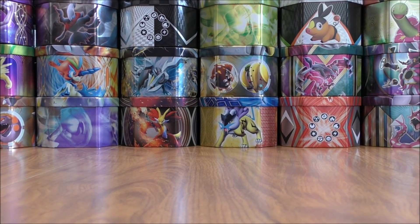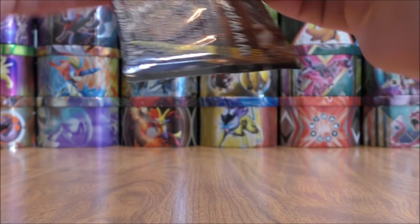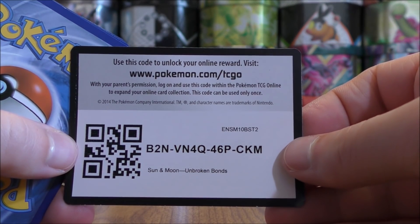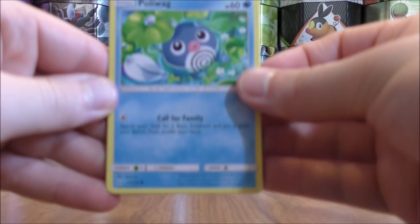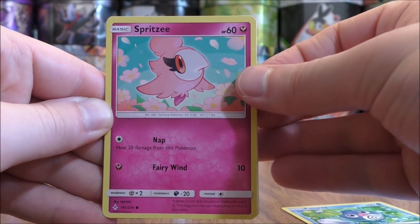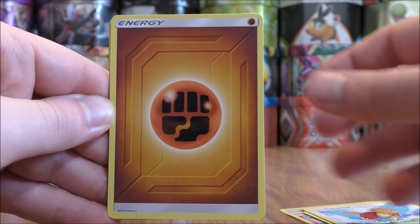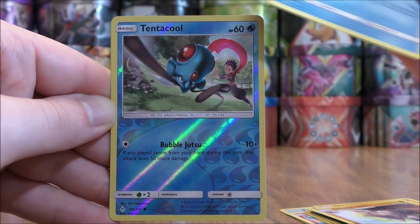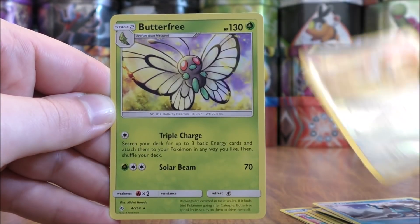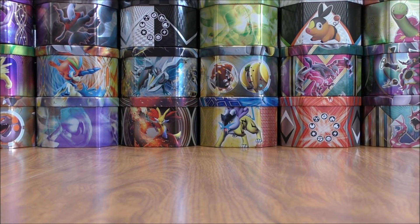Wheezing is the one rare non-holo that I would like to pull. All of the remaining packs have this Melmetal and Lucario cover artwork design — I'd like to get one more good pull out of the three remaining packs; even a rare holo would be just fine. Poliwag starts this one, then Spritzee, Lickitung, Venonat, Spearow, Fighting-type Energy, Hitmontop, Gligar, Frogadier, Reverse Holo of a Tentacruel Common, and the final card would be another Butterfree. It seems like Butterfree is the rare non-holo I pull quite often, and then Landorus would be the rare holo.